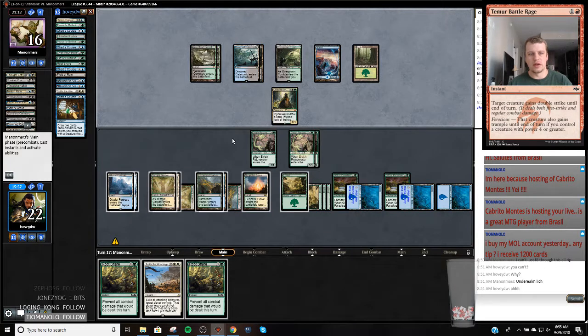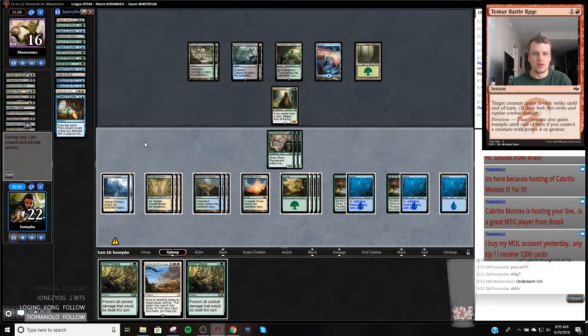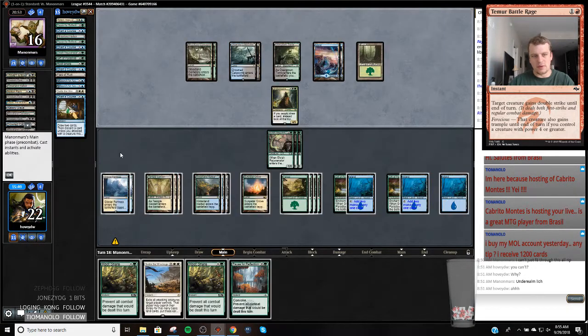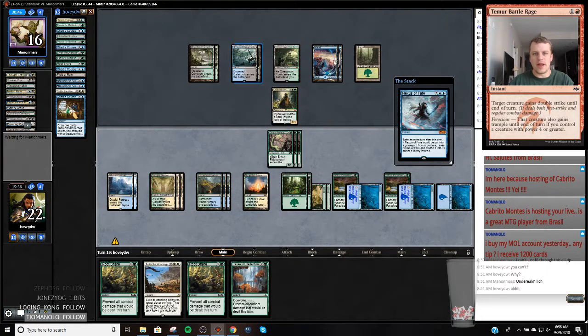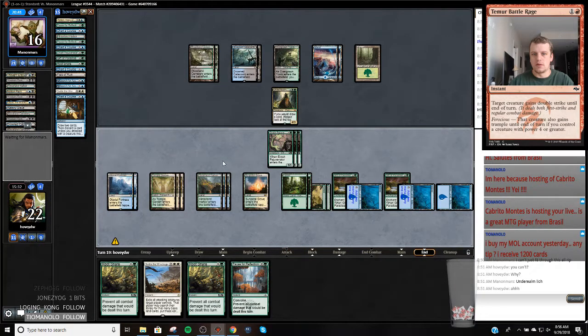If they exile my Teferi we're just going to - I guess they'll mill themselves out. Well no, because I'm going to discard, go up to eight cards and discard. But that might not even do it because we're going to have to survive for however many more - 29 more turns. So I'm actually pretty likely to lose this game because we just bricked off, which is my fault for not playing the Search. Yeah, I think I punted this game away because we had to win that turn - they were tapped really low. We just didn't.